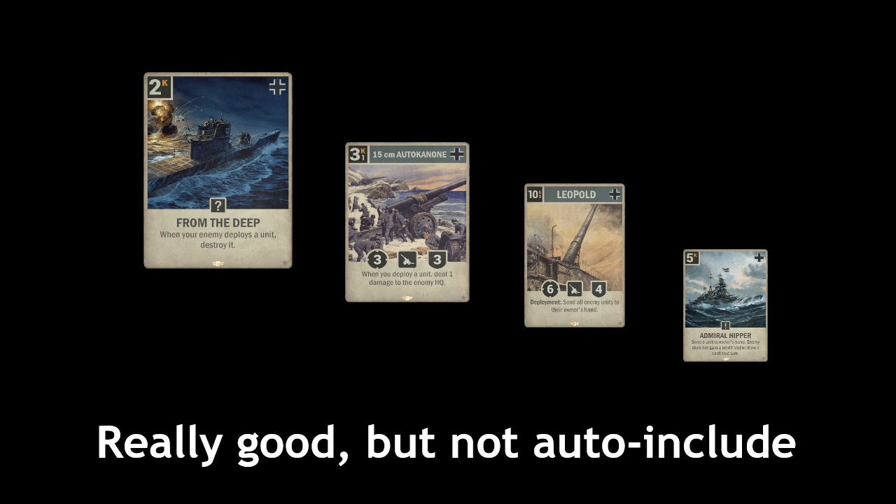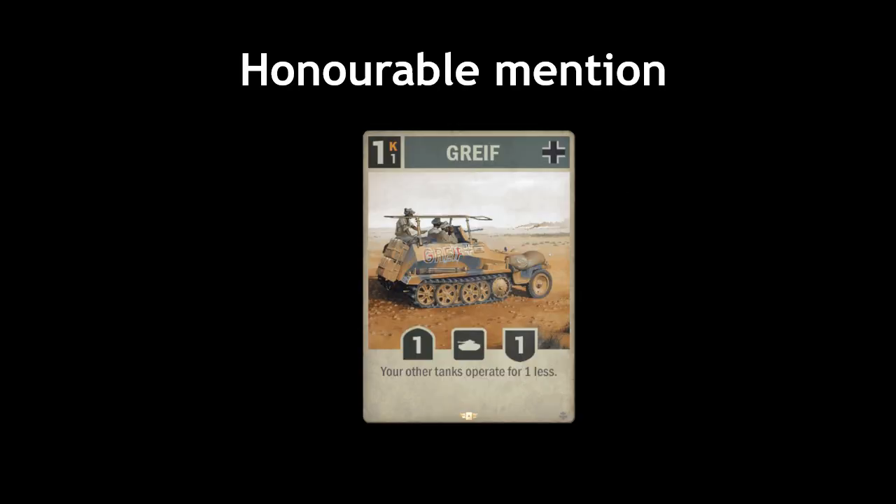There could be many honorable mentions here because there are many surprisingly usable German elites around the tenth spot. But when one gets this deep into crafting elites, it's more about whatever you fancy. I will only point out one more, and that is Grief. This card is a must in Heinz decks, which are solid — not the greatest, but good enough to get one to FM. It's not flexible and not really useful in any other type of deck. But if you want to play with German tanks, the best way is to build a German tank deck, and you cannot have a good one without Grief.